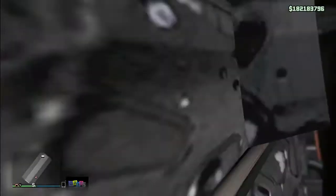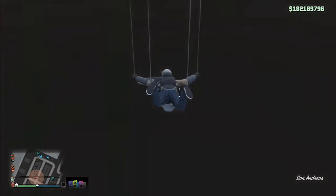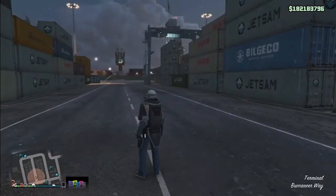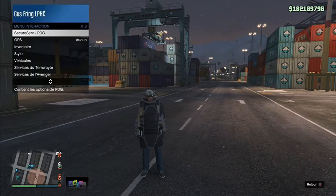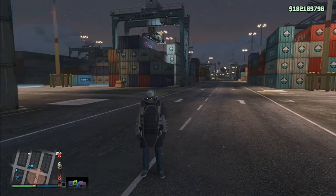Maybe you will fall through the map and spawn at the docks. But if you're still in your mobile operation center, just press your pause button, go to jobs, play jobs, Rockstar created, and start a stunt race. Back out from the mission and you will spawn on the map. So if you spawned at the docks like me, just go ahead and request your buzzard.